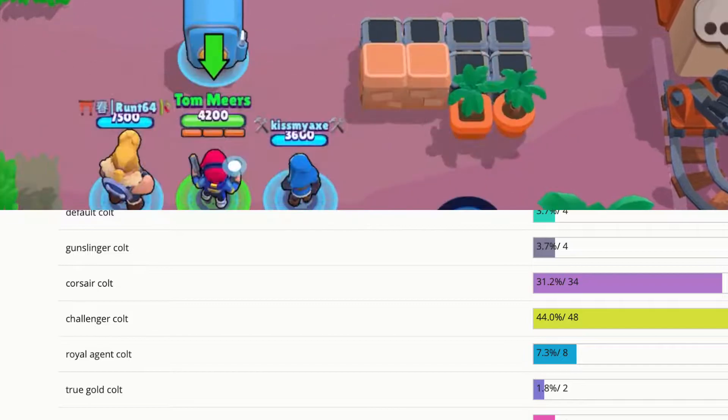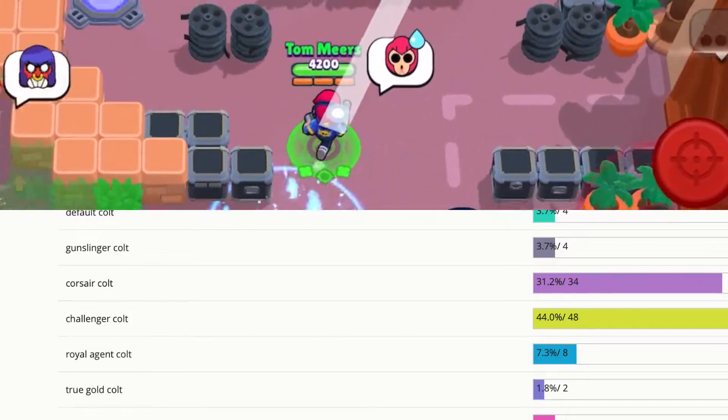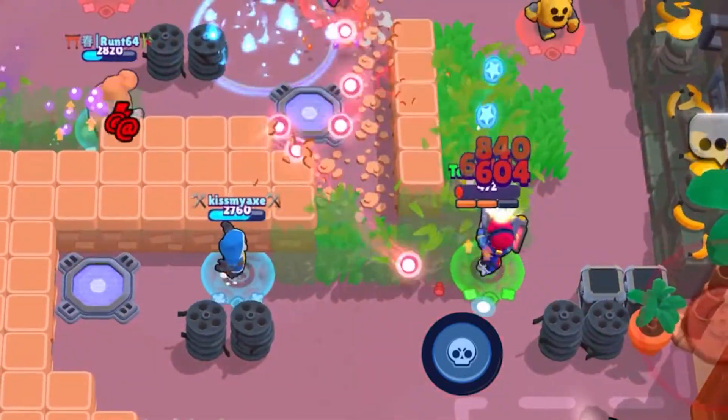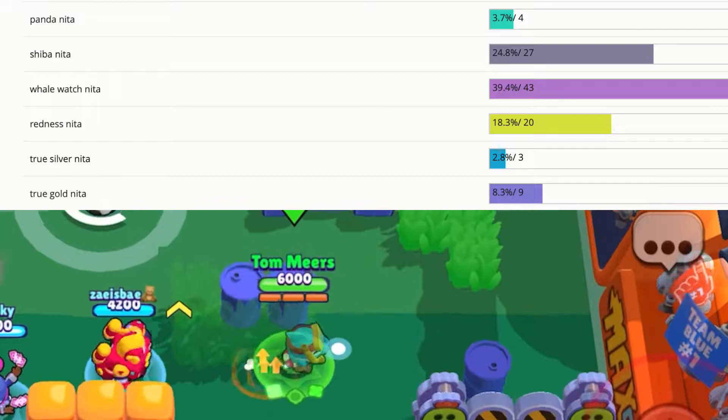For Colt, it was actually pretty close between Challenger Colt and Corsair Colt, but Challenger Colt was able to pick up the win as the best Colt skin by just about 11 votes — 44 to 33 on the graph. That one was pretty close.